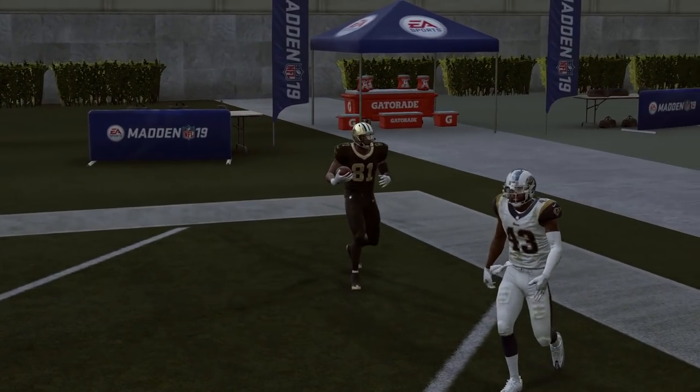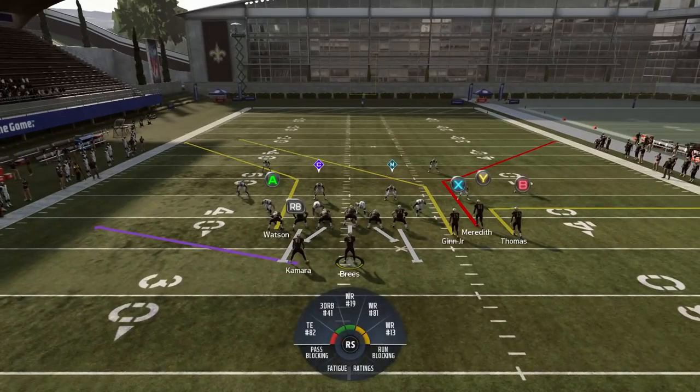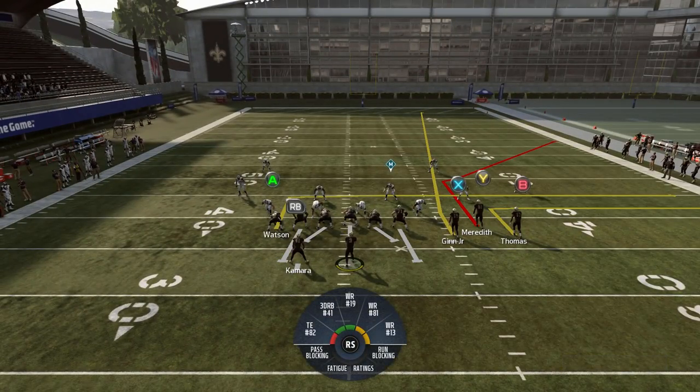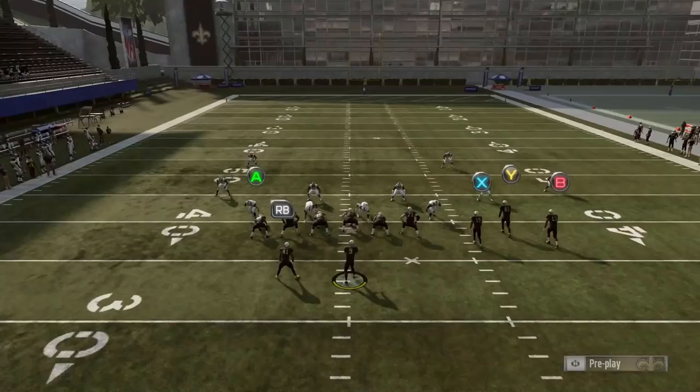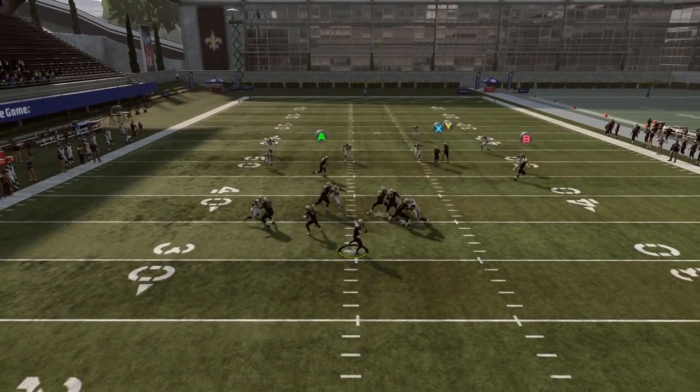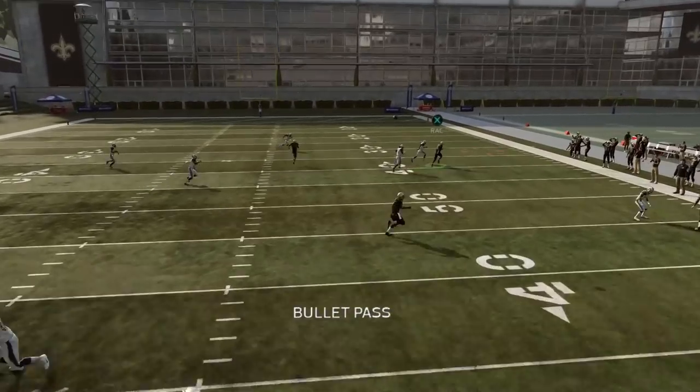It's going to happen every single time because of that outside cornerback jumping back inside to the fade route. That's why it's important to put Ted Ginn on a fade — he's going to angle his route towards the cornerback's side of the field, and that's what makes him jump inside. If you put him on a streak, he doesn't always jump inside because the middle safety takes him. So make sure you're putting him on a fade route, and this should be the behavior you get every single time.